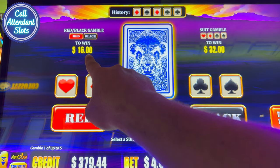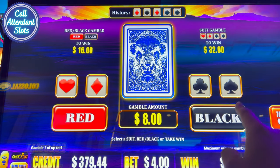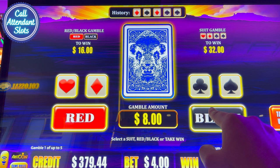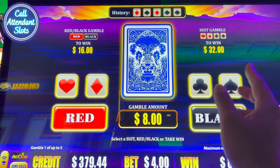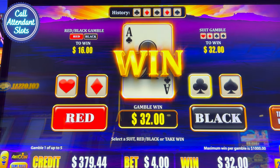Suit gamble to win 32. Red-black gamble to win 16. Let's do suit gamble. Which suit do you think is going to come up? What should I choose? Let's go close. Oh, I won!